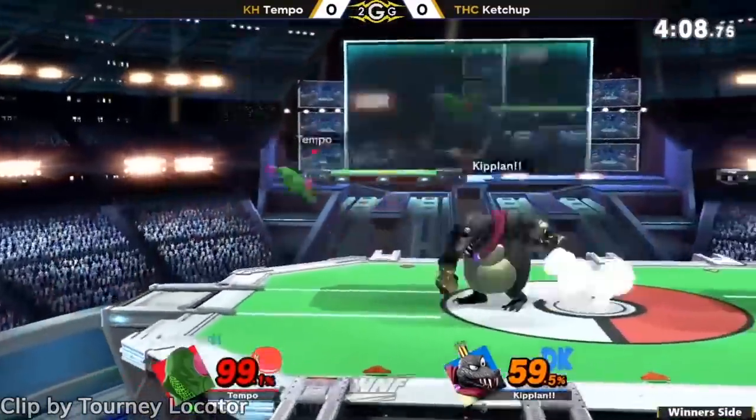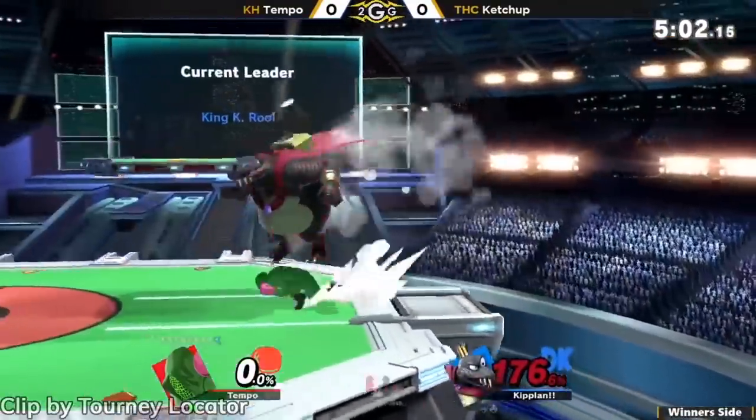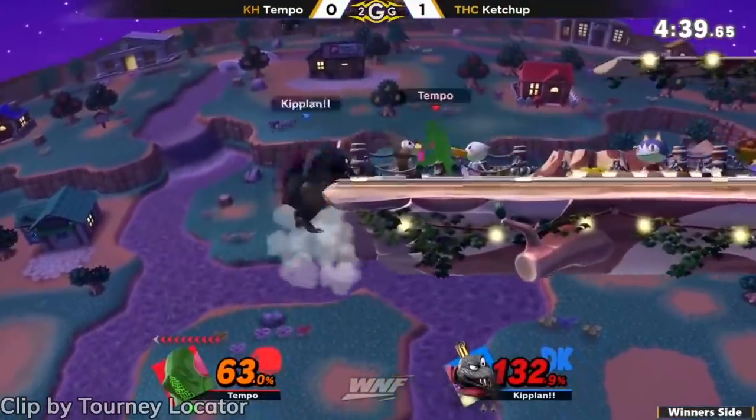One last thing we see in this match is the prevalence of good matchup knowledge, as Tempo pulls down Smash at the ledge to cover K. Rool's recovery — something you should be aware exists.